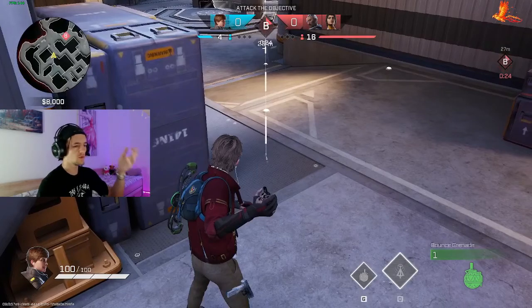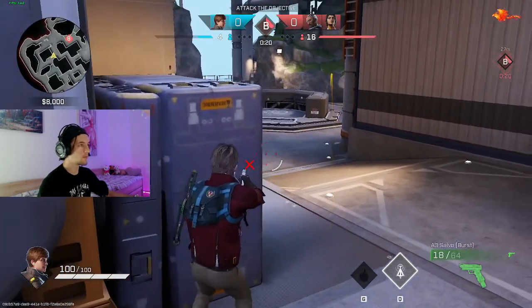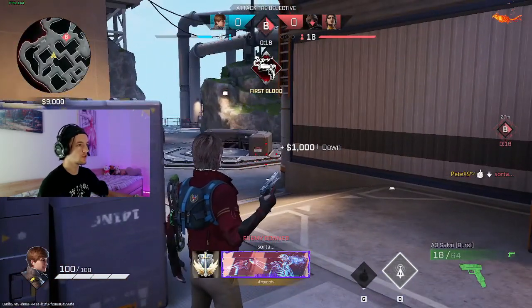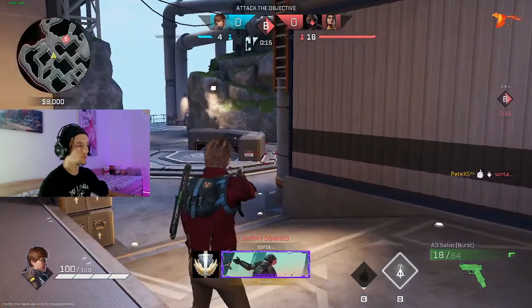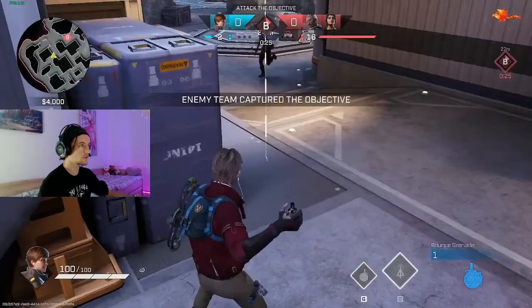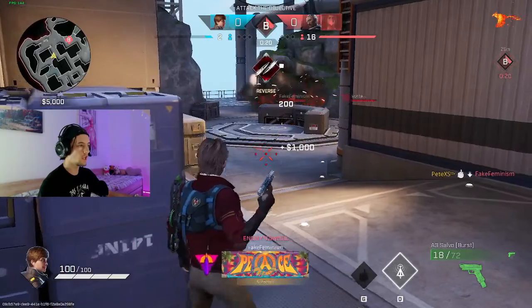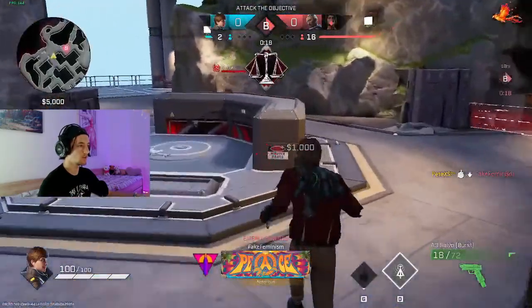This is a pretty common bounce nade as well, though not a lot of people use it. People tend to just throw the bounce nade off of rocks and hope it bounces well, but this is the best way to kill someone on B site. You can see how the projectile goes — it perfectly bounces and kills them. They were both there but I chose close right first; now I'll do close left to show you can do the same thing.